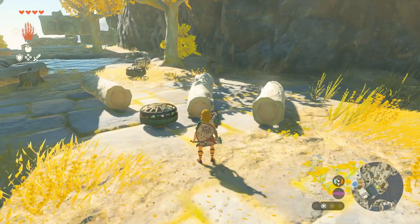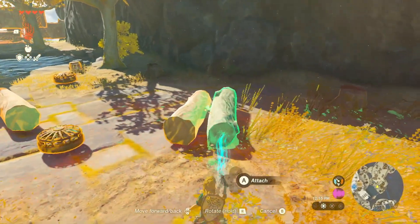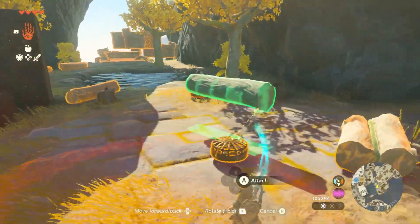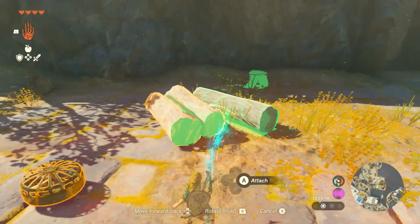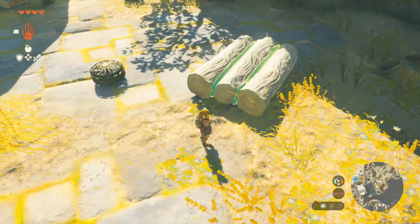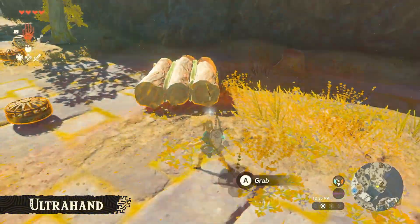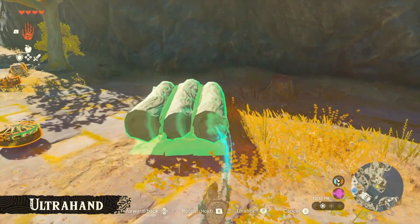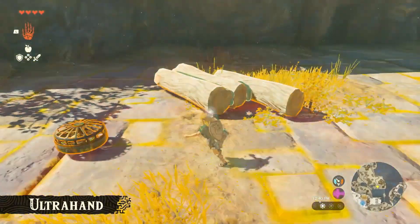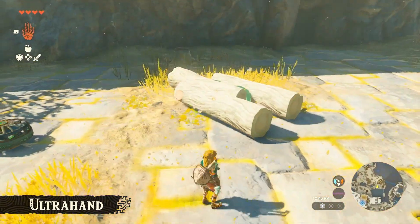So we'll lift up this log and attach it to a second log. Let's do one more — we'll bring this over here and attach a third log. It's a makeshift raft. This is another new ability called Ultra Hand. Even though the logs are currently attached, they can be detached. Let's modify the shape of the raft. You can always attach things or detach them like this.